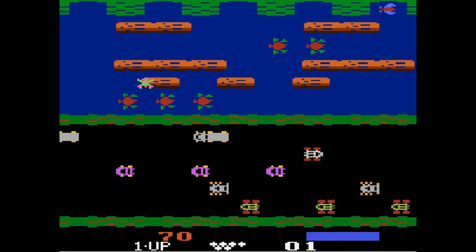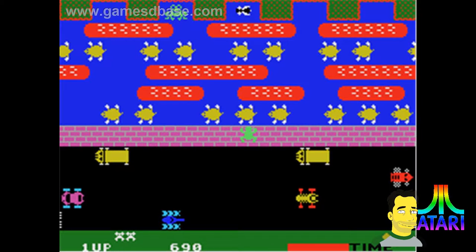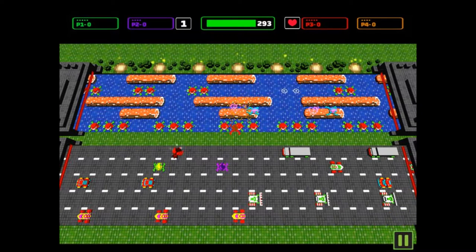The object of the game is to guide frogs to their homes one by one by crossing a busy road and navigating a river full of hazards. Incidentally, the Frogger arcade coin-op version is an early example of a game with more than one CPU, as it used two Z80 processors.